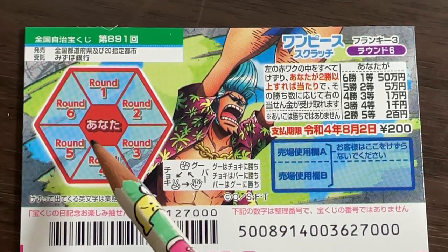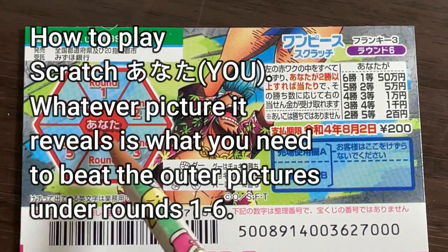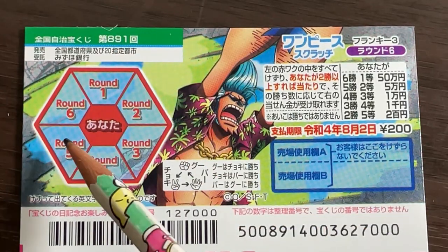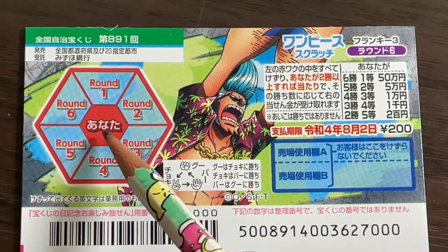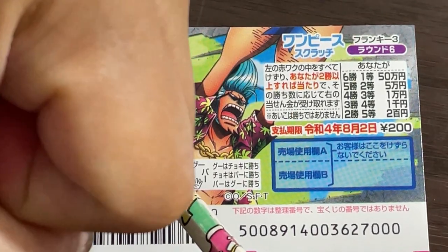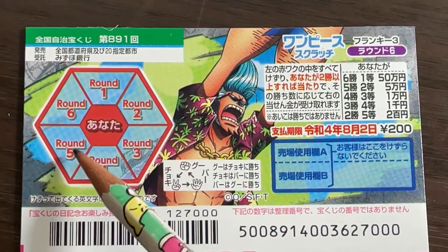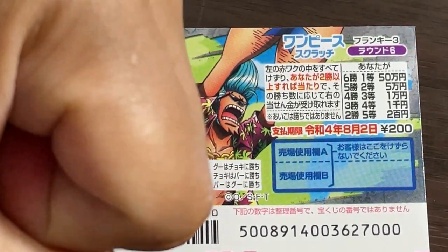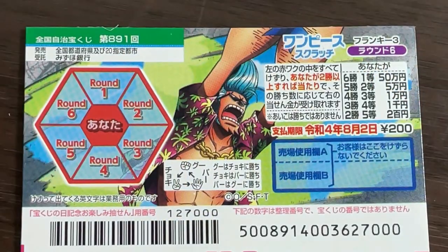This is the way to play. You're going to start by scratching Anatta. Whatever picture it reveals is what you need to beat the outer pictures. For example, let's say that you have Goo, which is rock. You hope that the outer pictures are scissors, which is Choki. So rock beats scissors, right? And it shows you over here.